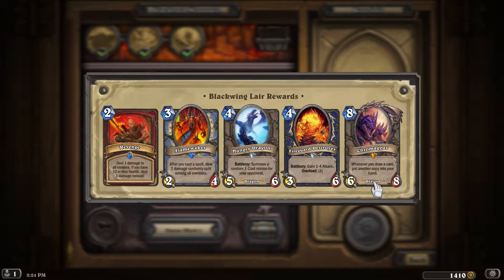And then there's Cro-Magnus. A 6-8, so he's got the right stats - too small for Big Game Hunter and big enough to be a threat. Whenever you draw a card, you get another copy of that card. There's a lot of amazing things you can do with that. He's basically card efficiency incarnate, because every card you're getting, you're getting two of. He's going to be a big priority target for your opponent because he basically doubles your card draw.